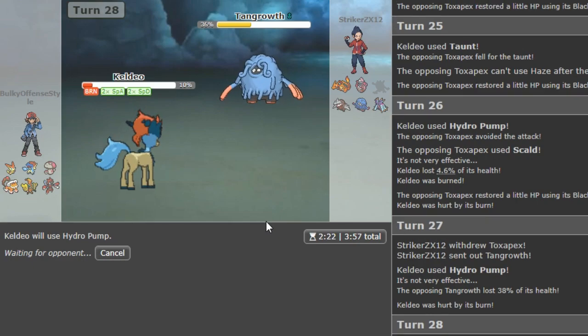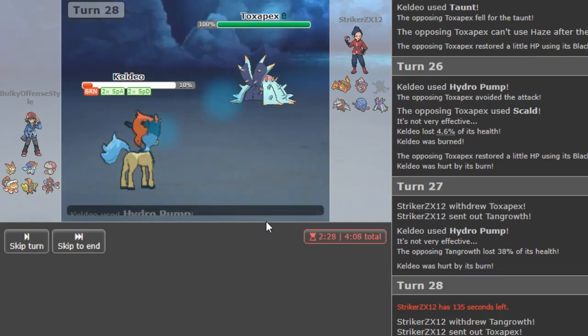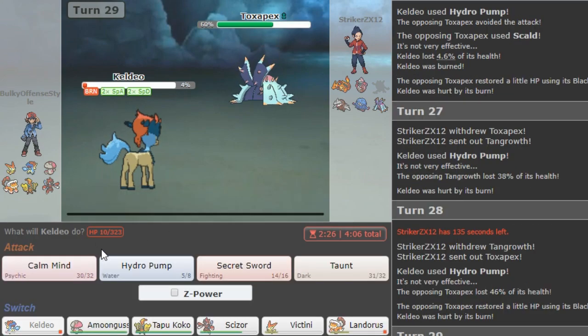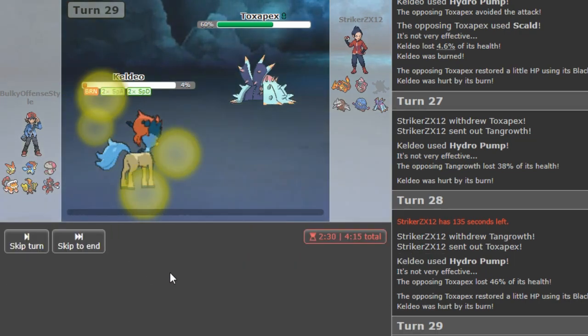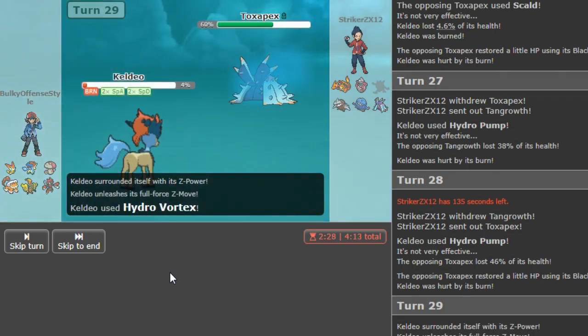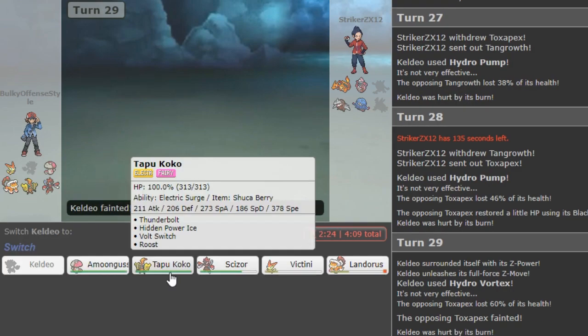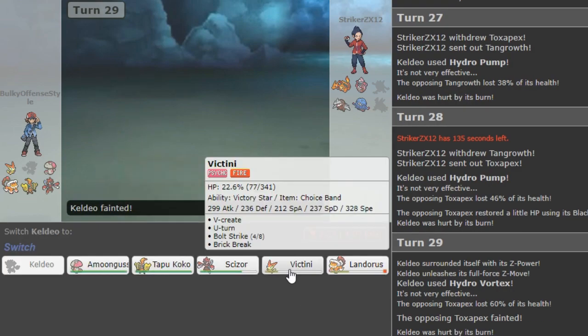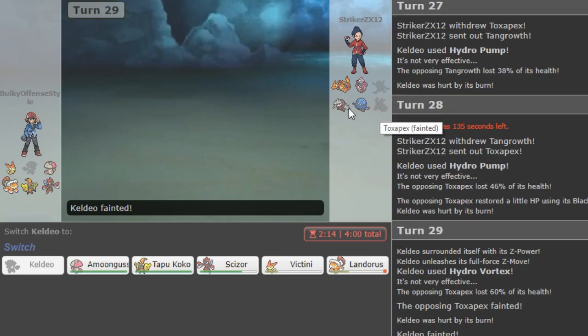Hydro again here on the incoming Packs. The Hydro might be able to do the job — I hope. If this Hydro connects... if it misses I'm done. And if it's Zard X now, my team is just in range to lose to it because his defensive core was too annoying. I focused on dashing out damage instead of keeping my mons healthy. The problem was I let my Victini take that EQ — I should have just V-Created it earlier. Because even if Packs came in it wouldn't have been a big deal.